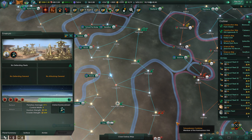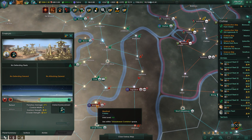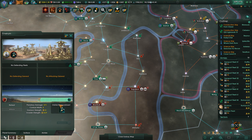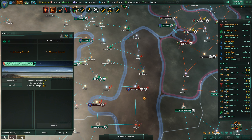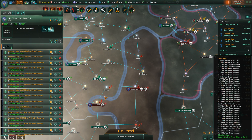We did lose one on Enverum - that's okay though. Construction complete. Lost one on Hidden Pearl - we'll be okay though. That's why I'm producing a whole crap ton out of Ramacus.